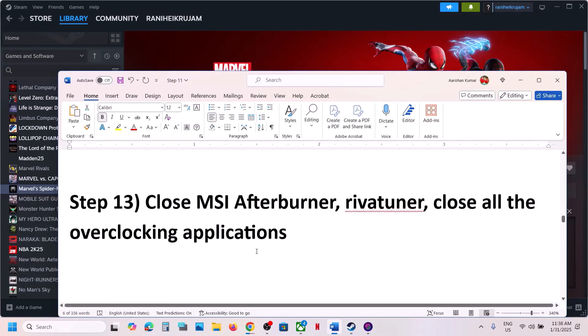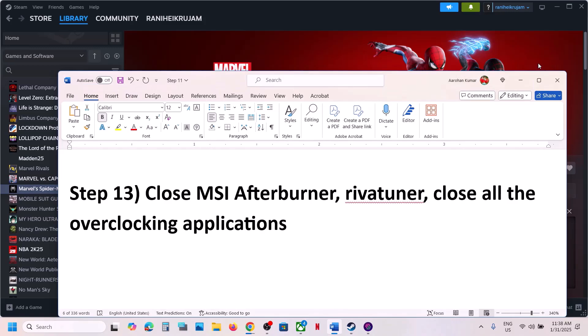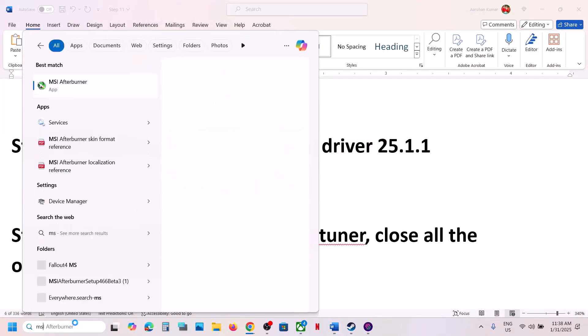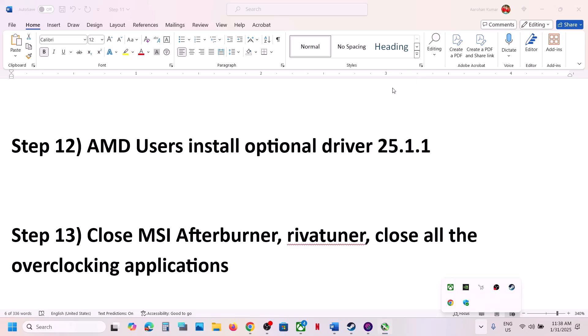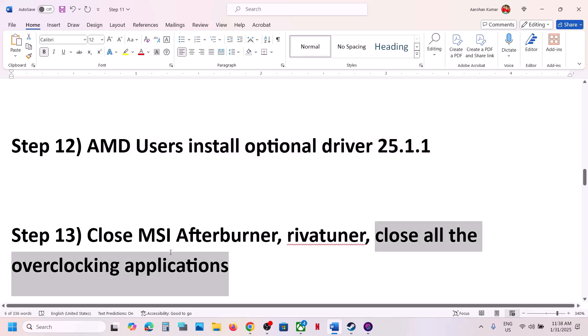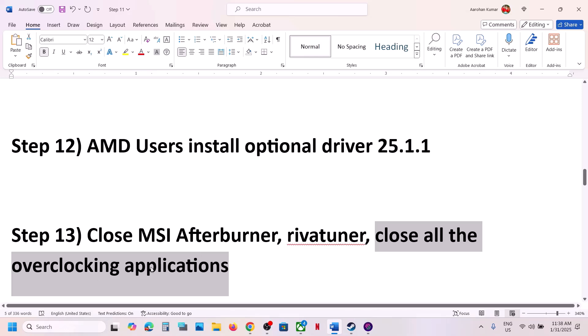The next step is to close any overclocking application. If you're running MSI Afterburner or RivaTuner, make sure you close them — right-click and close. Close all similar overclocking applications and then launch the game.